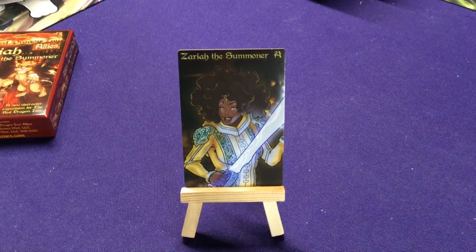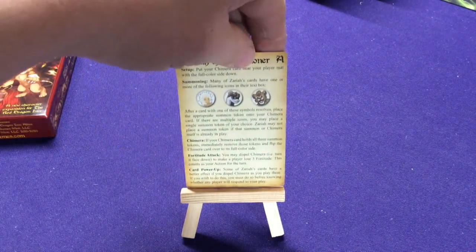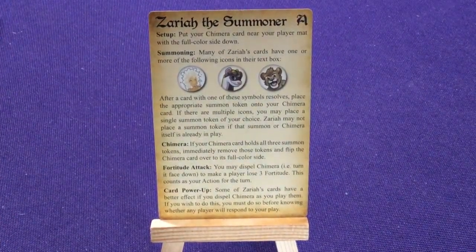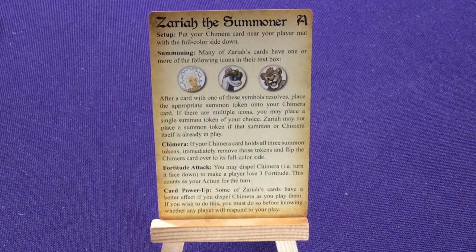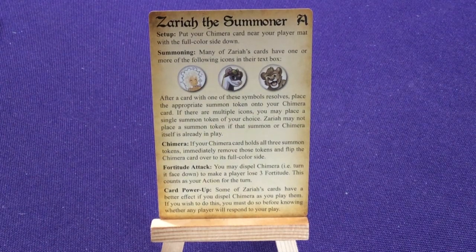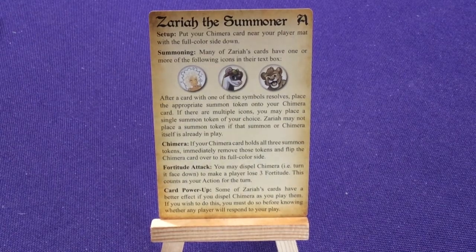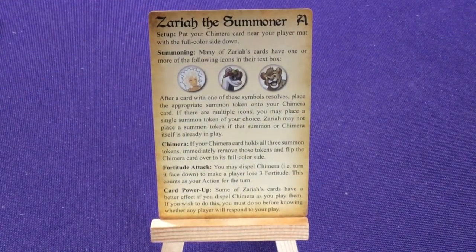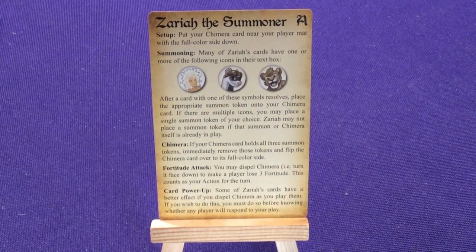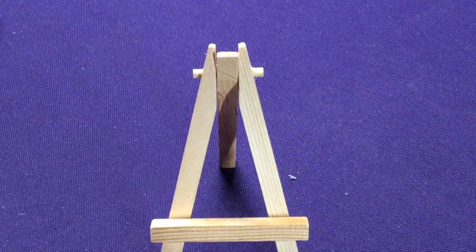You'll also get a deck divider for the character, which shows she's part of the allies, and on the back has a brief explanation of how this character works and her special abilities — Chimera forward to attack and card power-up. So if you are looking for extra little stuff or you're collecting, that's another reason. If you buy a later set and you're like, oh I got these cards but I don't have them for earlier characters — if you pick up Set 5, they're in there for all the previous characters, and all further characters will get them.